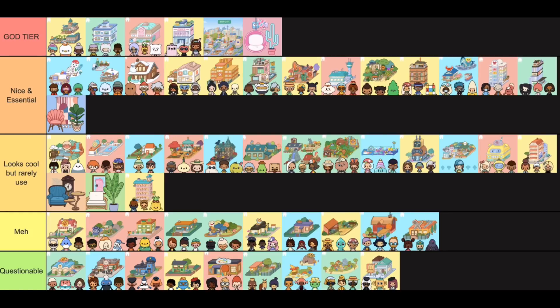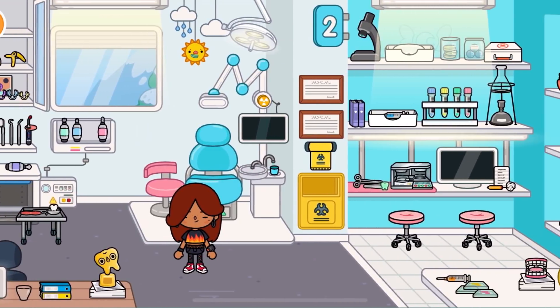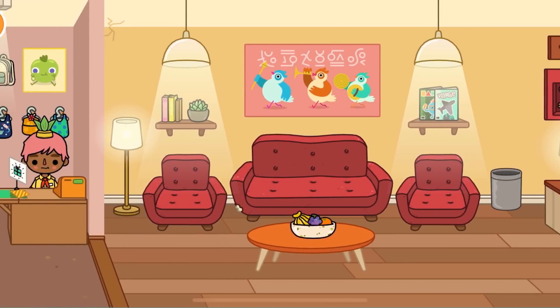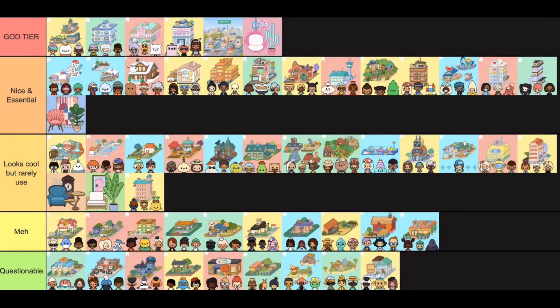Anyway, if you are still watching, thank you so much for making it to the end of the video. The way you would rank these locations is probably different, but this is just my opinion — feel free to comment your opinions in the comment section. I just realized I forgot to include the dentist location; I would put that in the Looks Cool But Rarely Used tier because it could be quite essential and it looks really cool, but I don't think it's that useful. I also moved the hotel to that tier as well because it looks cool but I never really use it. Thanks so much for watching — like the video, subscribe if you want, and comment below if you'd like to see me rank the outfits in the character creator. Have a nice day, stay safe, bye!